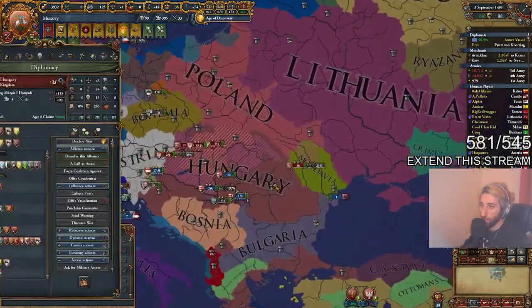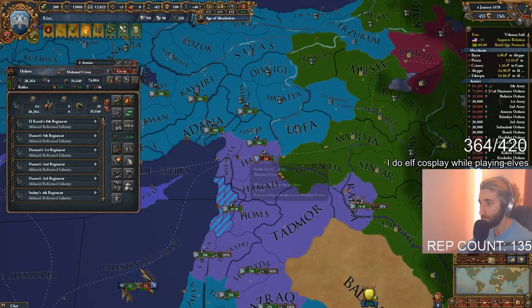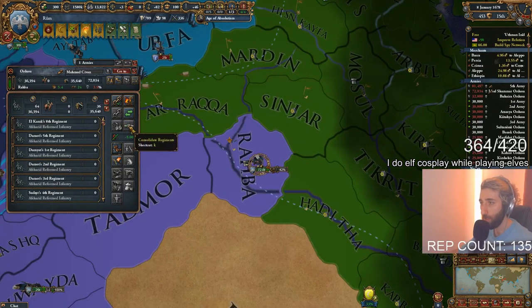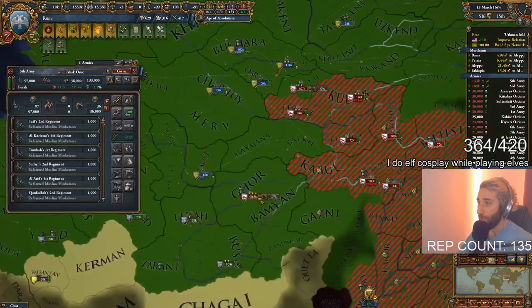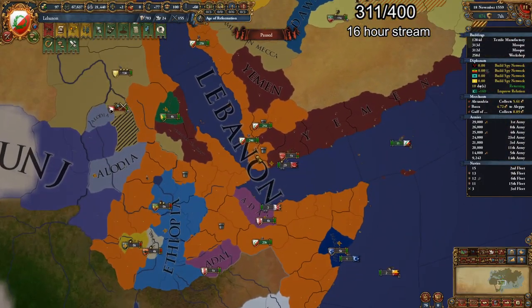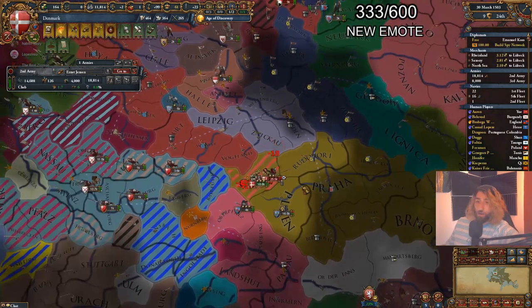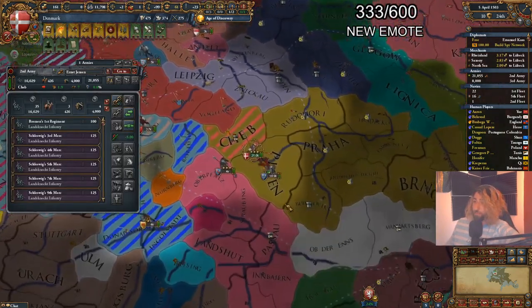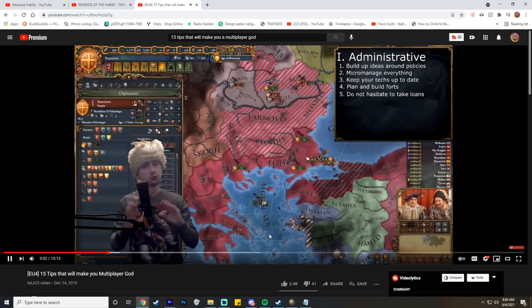Be fluid with your diplomacy. So much can be lost by sticking with an ally when it's not in your interest, or refusing a deal because you've warred that person before and are still holding a grudge. Don't think about the past when it comes to diplomacy — make alliances and deals that make sense. Staying attached to the same player all game is rarely a good idea, except in rare cases such as Portugal and Spain. Fluid diplomacy also leads to a more fun and engaging experience for all players in the lobby.